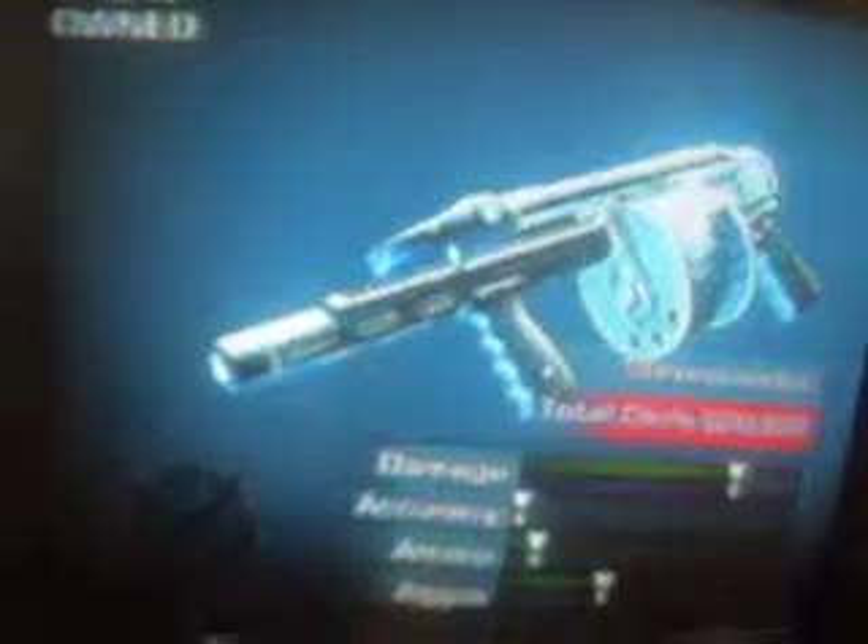Another assault rifle. I think this is an automatic shotgun — it's a Deo X. It's a chaingun. And I think it's another automatic shotgun or a grenade launcher. That's it for the primary weapons.